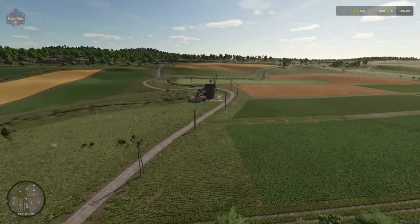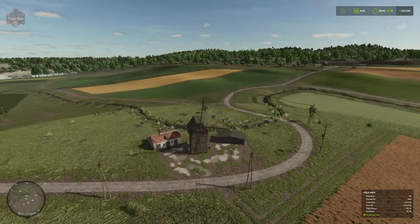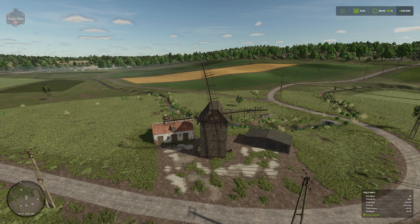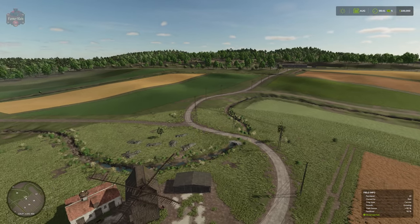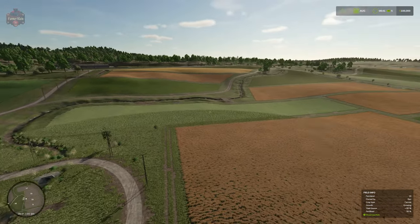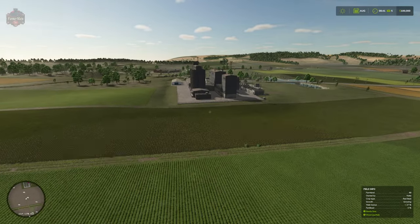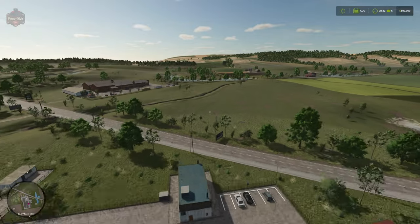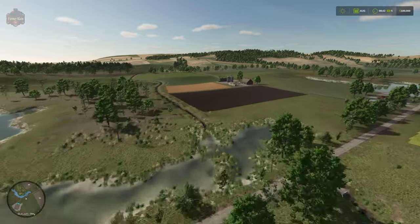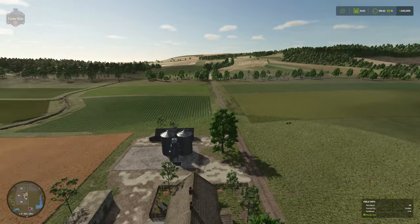Directly to the east of that starting farm, we still have a defunct windmill. I really do wish that this was functional as a working grain mill, because we don't have a functional working grain mill on the map. Instead, the grain mill on the map is simply a ginormous sell point — I just feel like maybe it's an opportunity lost.